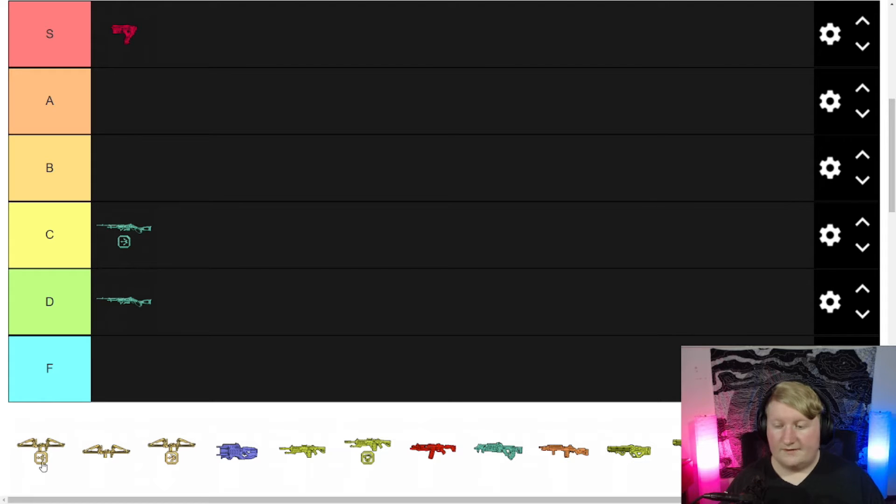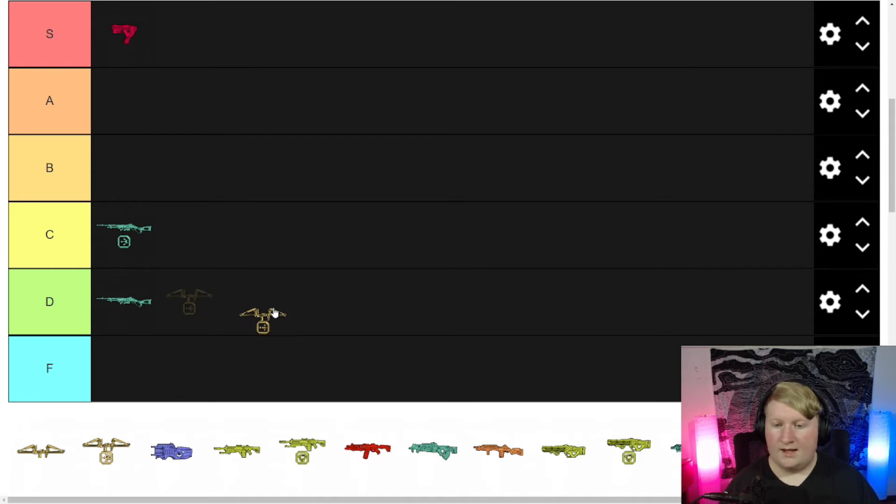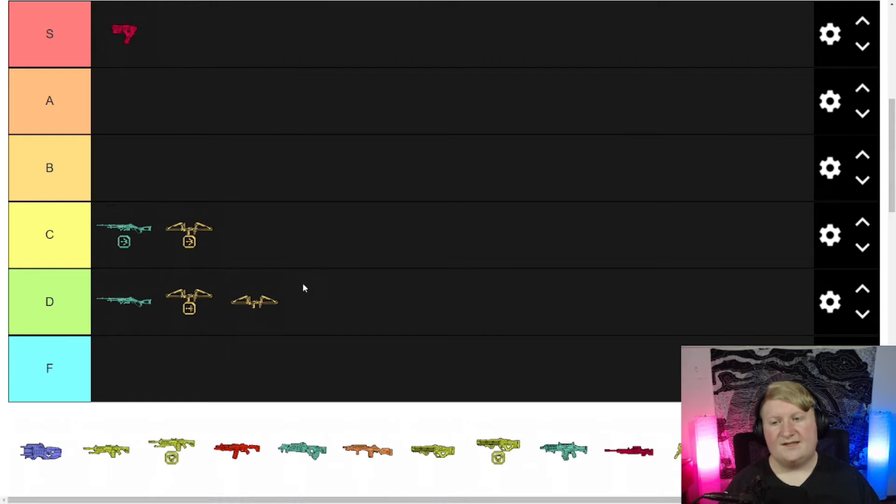Next we have the Bocek Compound Bow. With Dead Eye's Tempo it's a D for me; regular bow is a D; Shatter Caps is a C. Tempo is cool but I don't know how to time it right — in the middle of a battle I'm not looking at a little indicator. Shatter Caps spread your shots out more like a shotgun, which is kind of weird, but the bow is just not for me.